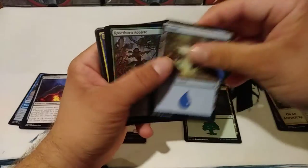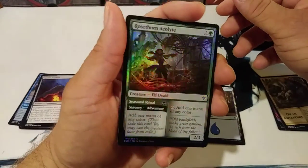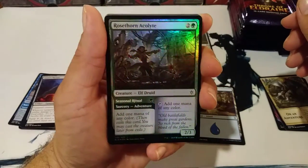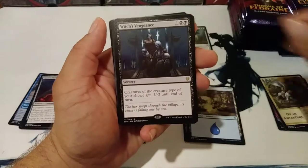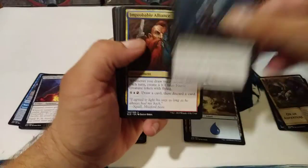Token. Another foil. This thing is so cool. Oh, and that foil — that is sweet. Heck yeah. And a Witch's Vengeance. That's really good stuff right there.